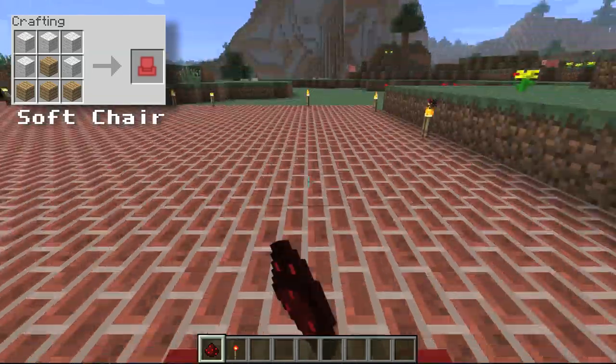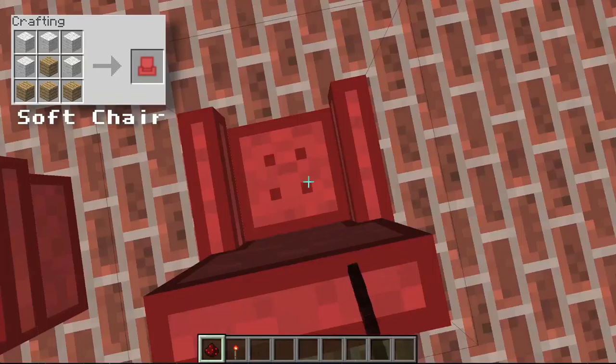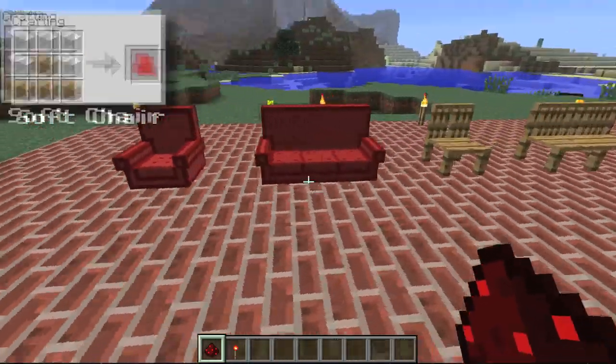Here is the soft chair — it's pretty much like a recliner chair. You can get in and sit down on it, which is pretty cool. Then you also have the sofa, which does the same thing, just with two people.